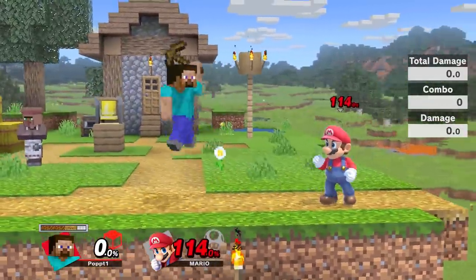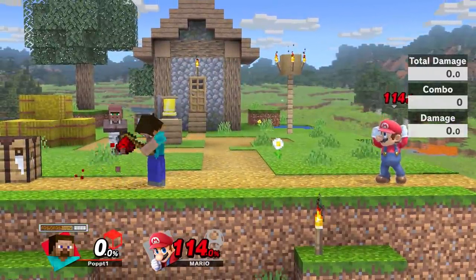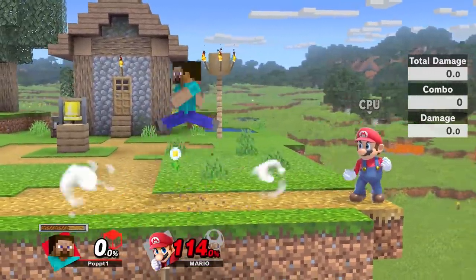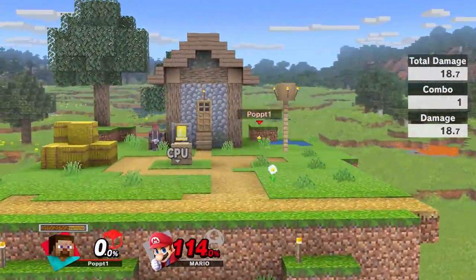Back air is gonna be your kill move. It's a bit slower, but it is really strong. If I get iron, it'll probably kill Mario around here — the diamond one is so strong. And if your opponent is near the corner, they explode. This move is really strong.